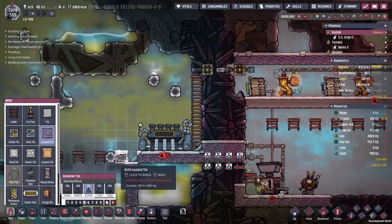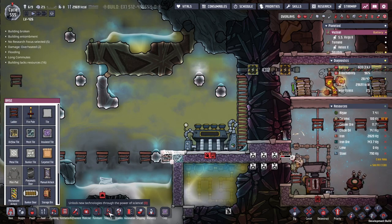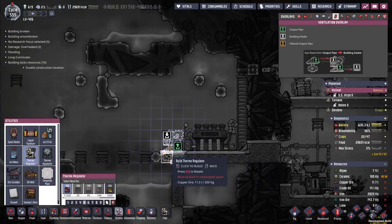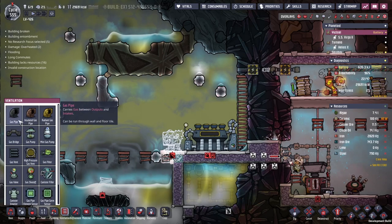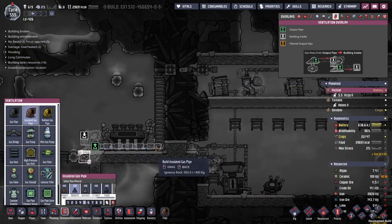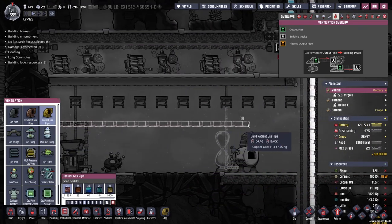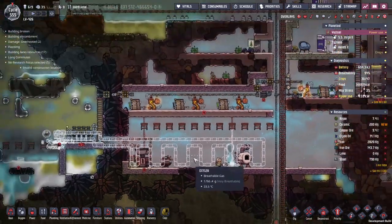I'm going to open up these tiles again and put down an insulated set of tiles on this side. I'm not sure whether I used local materials or not, but I think this one we can wait for. Thermo regulator — let's start thinking about how the lines work. I don't really use gas for this that often, so this is going to be interesting. That's an in, this is an out.